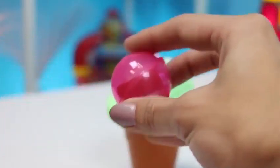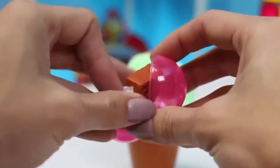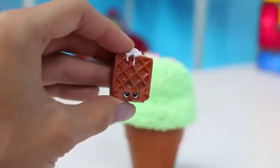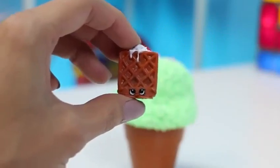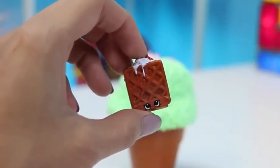There's a bubble inside! Let's see who's hiding in our bubble! On our first bubble, we got a rare Shopkin! This one's name is Waffle Sue, and she's from Season 2!